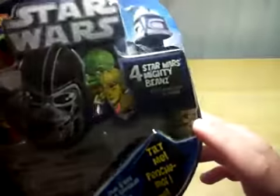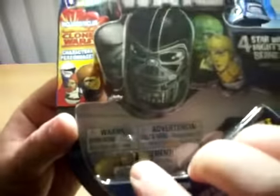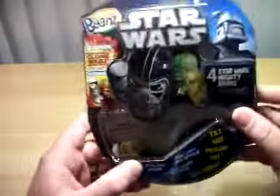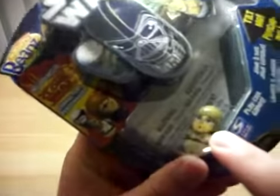I did pick up this pack, and I only saw one of this. The character I have is young Anakin Skywalker from Episode 1. He does look cool — he kind of has a funny face. Hopefully you guys can see that. The way his mouth is positioned, he looks like he's whistling or something.